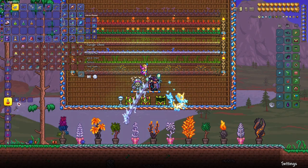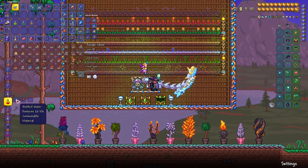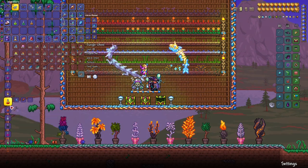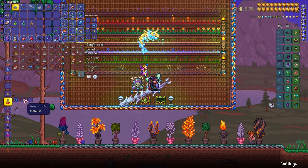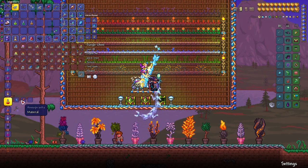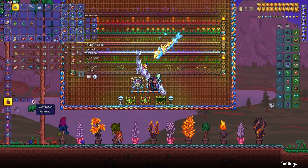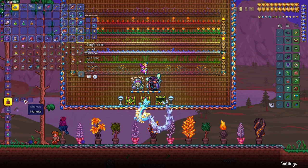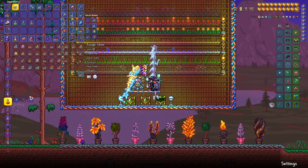Rage potion increases critical chance by 10% — it's useless for summoners but benefits pretty much every other class greatly. It requires hammer piranha and deathweed. Hammer piranha can only be obtained by fishing in crimson. Even if your world has corruption as the primary evil, you can still get this potion from crates or by fishing in crimson in hard mode. Wrath potion is the corruption counterpart — you need ebonkoi and deathweed. Ebonkoi can only be obtained by fishing in corruption, and you can create an artificial corruption biome in hard mode after defeating the Wall of Flesh.